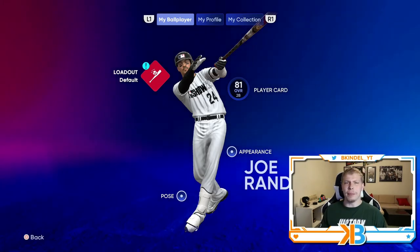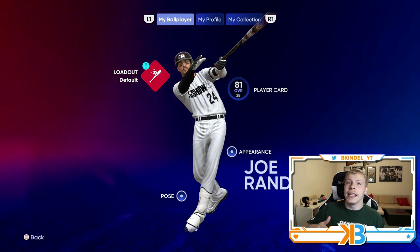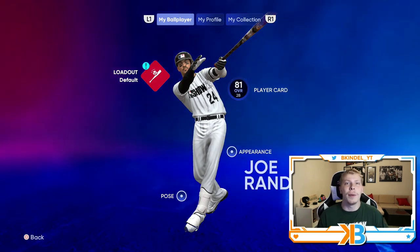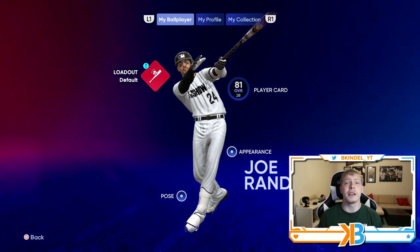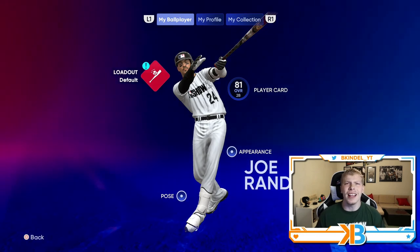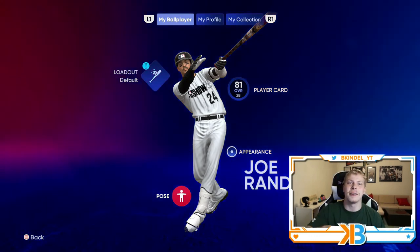And there you have it — that is all the equipment I believe you should put on your created player so he turns into his full Super Saiyan form. It's like taking a Charmander and evolving him all the way to a Charizard — makes a world of a difference. Essentially, if you get all the best equipment, your CAP will already be a 99 overall player, and they're super OP again. Let me know if you have any equipment you recommend in the comments, or if you're a pitcher let me know and I can give you some recommendations too. I focus primarily on offensive positions since that's what most people use. Leave a like on the video, subscribe to the channel if you're new, and I'll catch you guys in the next one. Peace out.